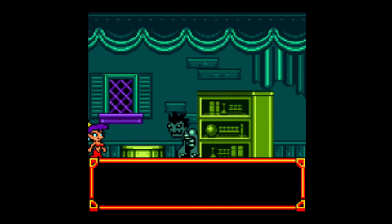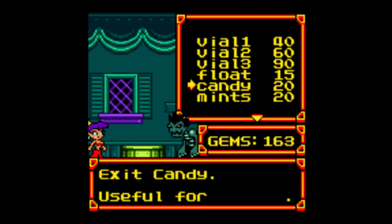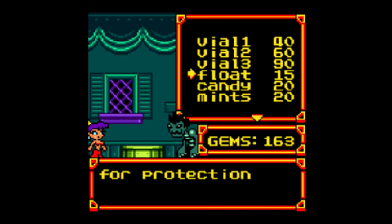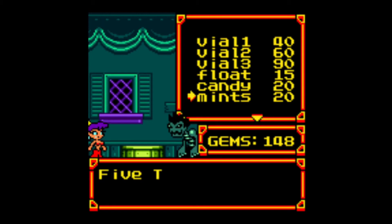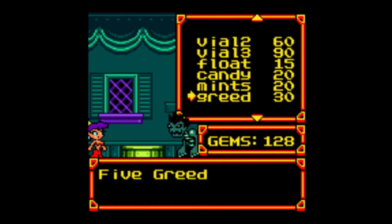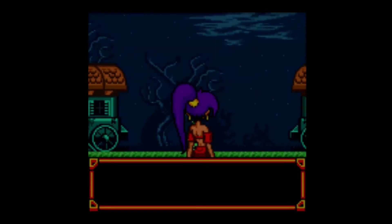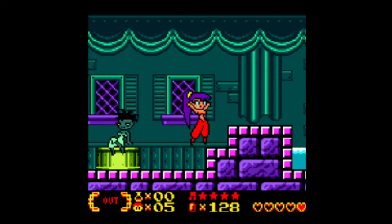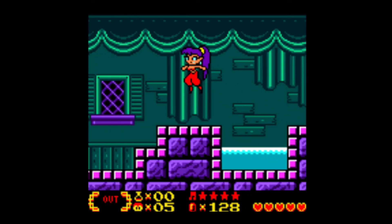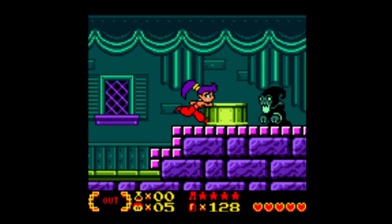There are a couple of things I want to buy while I'm here — they've got slightly better prices than other towns, so that's a reason to come here. First off, I want to buy some float muffins, and second I want to buy some Twin Mints. And I think that's it. So let me head to the bathing wagon, which is run by a zombie. Zombie save guy — finally saving.